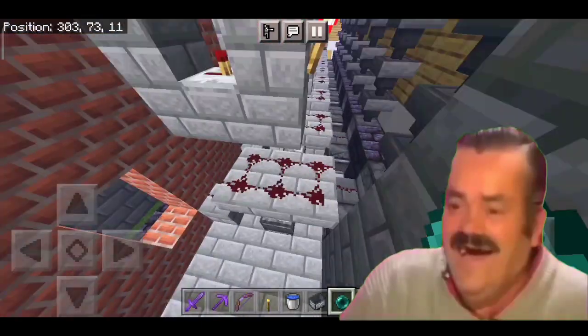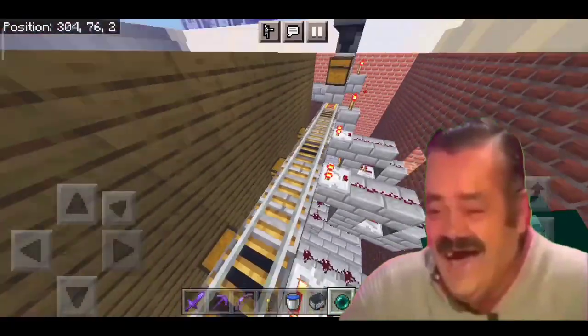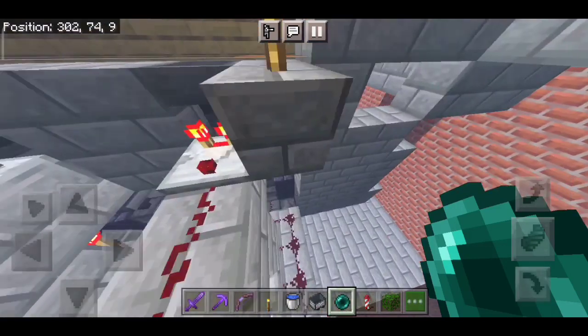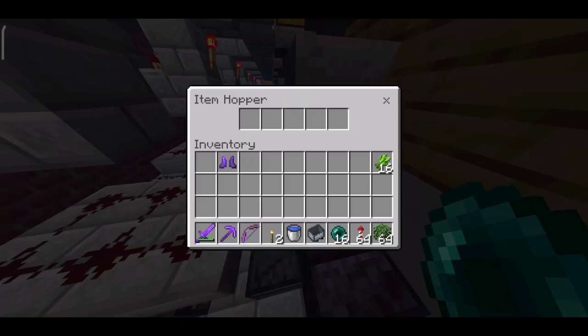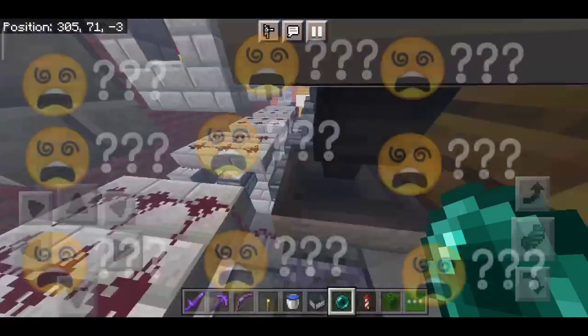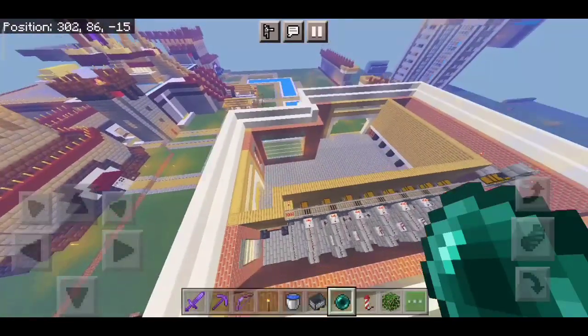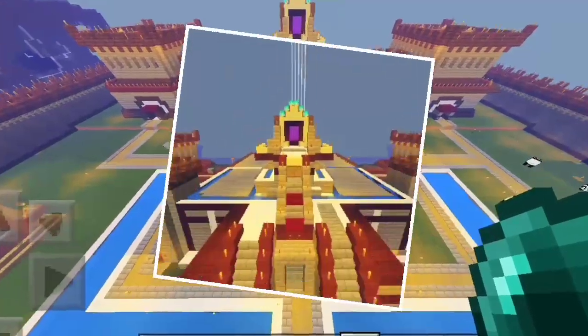I knew it was going to happen — the minecart was going to go back to the same position again. Okay, just leave it. And what is this? There is redstone dust everywhere, hoppers and furnaces. It's some kind of smooth stone or stone factory he tried to make, I don't know.